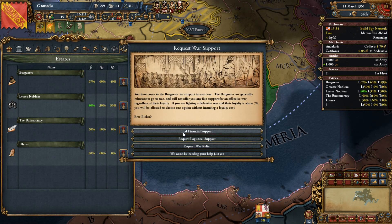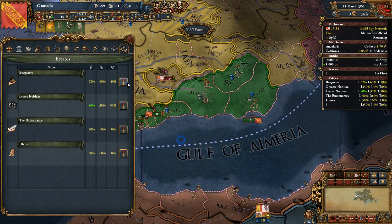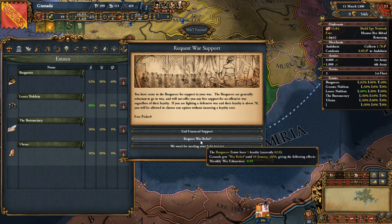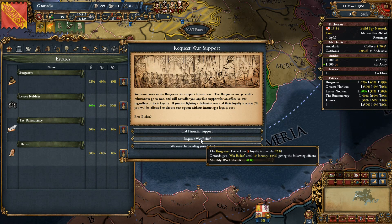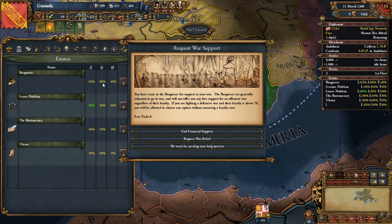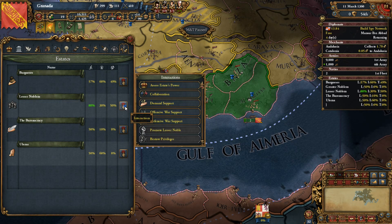Let's get my war exhaustion down and check my stability. The threshold will go down to 100 now that I have negative stability, so I should get a stability point fairly soon. Next step is I go to my estates and beg and plead for them to help me. I'll hit the bourgeoisie first since they're pretty powerful in my country. They generally don't like to go to war, but you can get lots of financial-related assistance from them. They'll give me 6.5 ducats every year - I'll take that, along with some logistical support and war relief.